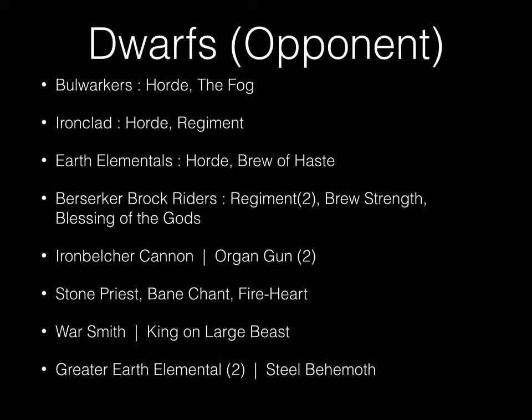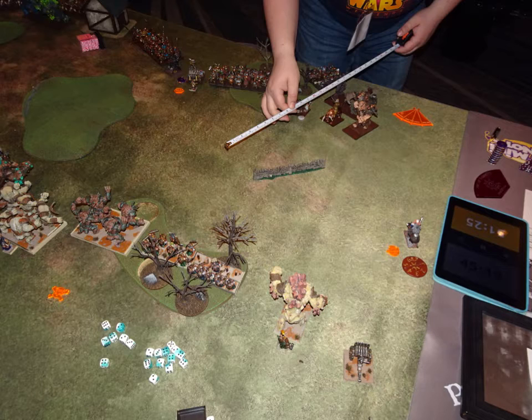My opponent's list was: a horde of bowl workers with the fog, a horde of ironclad and a regiment of ironclad, a horde of earth elementals with brew of haste, two regiments of berserker brock riders — one with brew of strength and one with blessing of the gods — one iron belcher cannon, two iron belcher organ guns, a stone priest with bane chant and the fire heart amulet, one warsmith, one king on large beast, two great earth elementals, and one steel behemoth. I don't have full pictures so I'll go over this as well as I can. The first scenario was Kill.